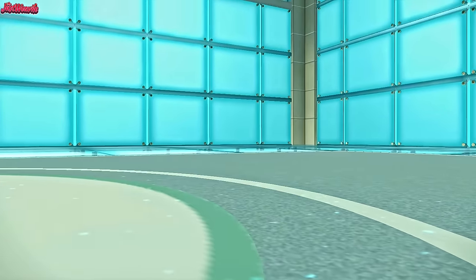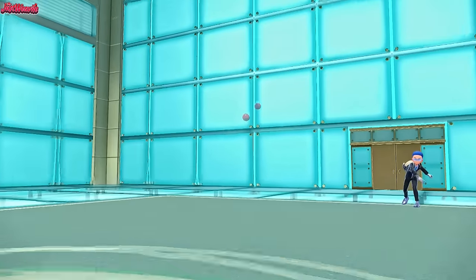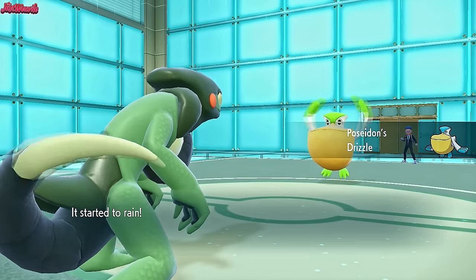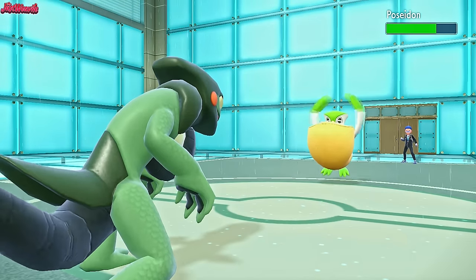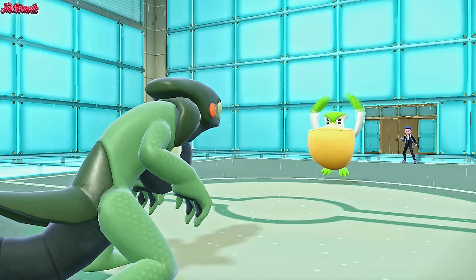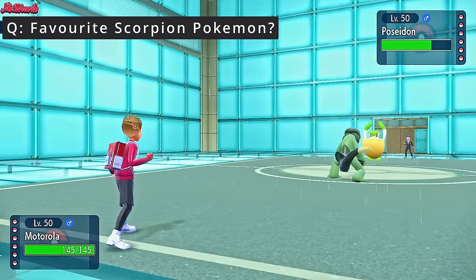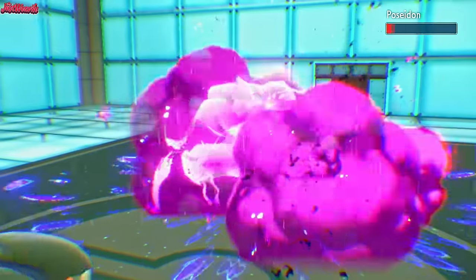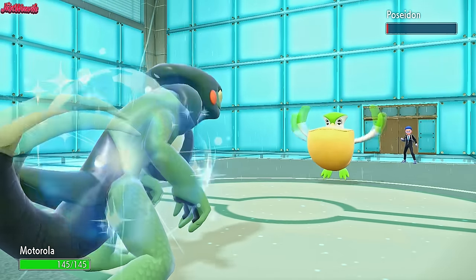They withdraw the Galvantula and go into Poseidon — the Pelipper, nice and shiny. Drizzle comes up. We go for a Rapid Spin, getting rid of those pesky webs, and now we'll drop a Draco on this thing. Looking at that Rapid Spin damage, I'd say Draco will probably KO. So let's go for the Draco Meteor right now. If they switch out we drop a Draco on that anyway — Draco Meteor comes through. That thing's going to go down probably. We lived on 1 HP — lucky — as we obviously eject pack out of there.